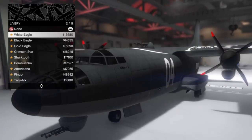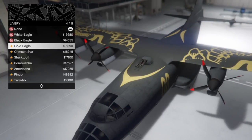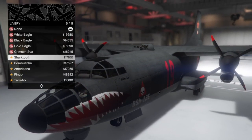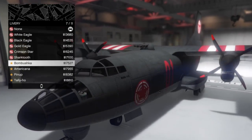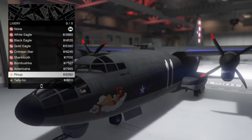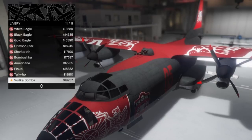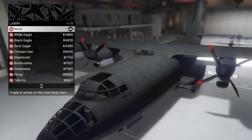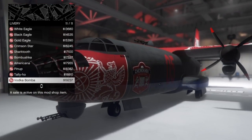It's got eleven liveries — they're pretty dope, not too shabby. You got the white eagle, which has scripture on the wings; the black eagle; the gold eagle; the crimson star, which is Soviet Russia; the bambushka; the shark tooth; the americana; the pinup; the tally-ho; and the vodka bomber, which has a whole bunch of paint to it. Liveries will set you back max 20 grand, so we're at 250,000 total if you max the livery. I put the shark tooth on — it looks pretty cool.